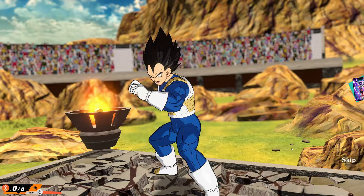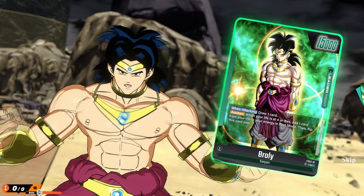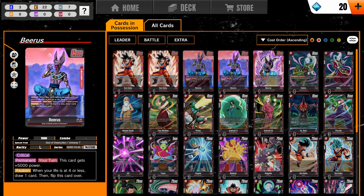Like many other TCGs, cards are broken up into multiple color identities. Currently, there are four colors in the game: red, green, blue, and yellow. Each has their own sort of specialty and game plan. Red, which is the only color I haven't personally played yet, has a focus on minusing down your opponent's battle cards to achieve board control, while also providing powerful pressuring attacks.